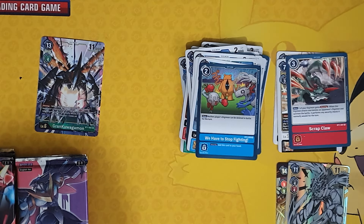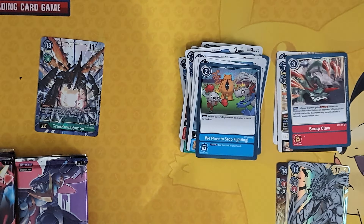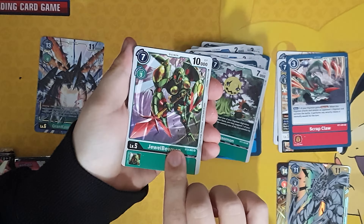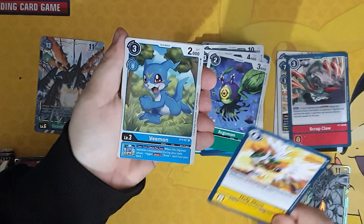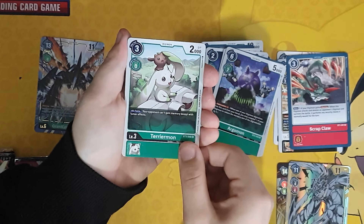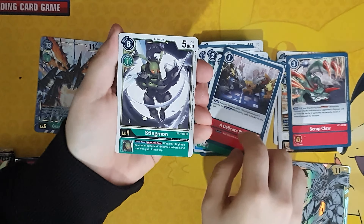I feel like I'm going to be the one without the shinies in this set. Pack four: Blossomon, Dual B mon, a Positron Laser, Shamanmon, Argomon, Argomon, Holy Wave, V-mon, Argomon, Terriermon, a Delicatemon, Stingmon which is a rare, and another rare Scrap Claw.